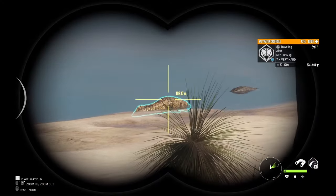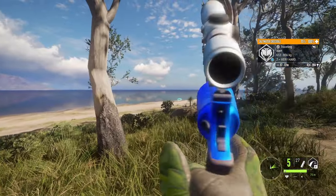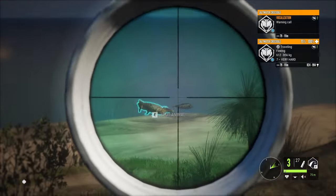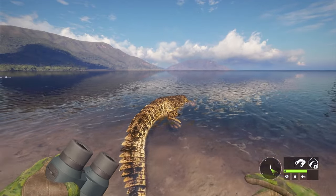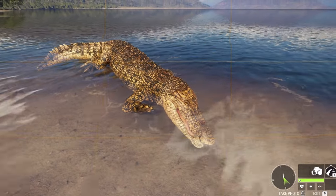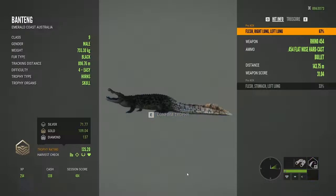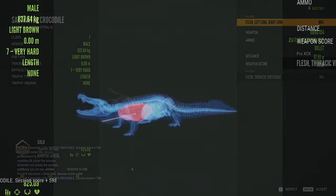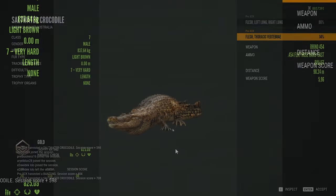He's alert — taking the shot using the rhino. That should be a double lung on the first shot. Here we have it — it is in fact a light brown, our second rare crocodile ever. 825.09 — as expected, a gold. We heard a double lung on the first shot at almost 100 meters, and hit the thoracic vertebrae on the second. Very nice trophy.